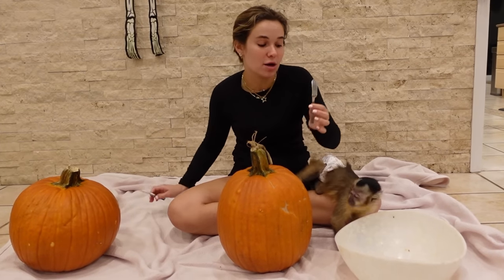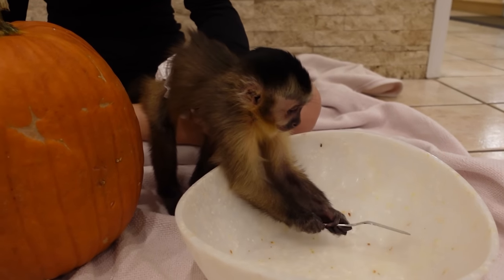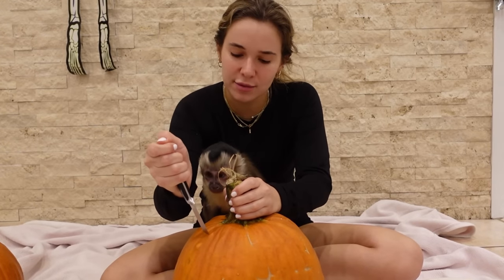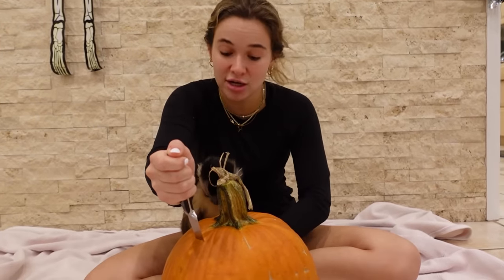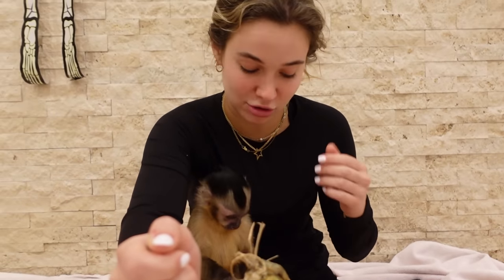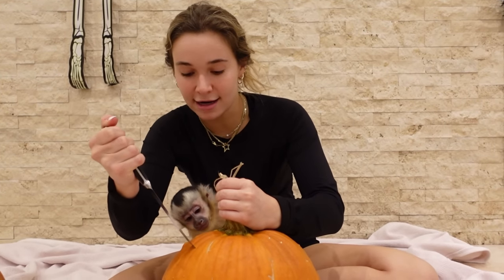We're going to use this knife to carve, but we need to give Theo a little knife so he can carve the pumpkins as well. We start carving in three, two — teaching Theo to be safe around sharp objects is always key. Since he is very intelligent, teaching him right from wrong and what's safe and not safe is very important as this little man grows up. We got to teach him that his little knife is safe and this one is not.